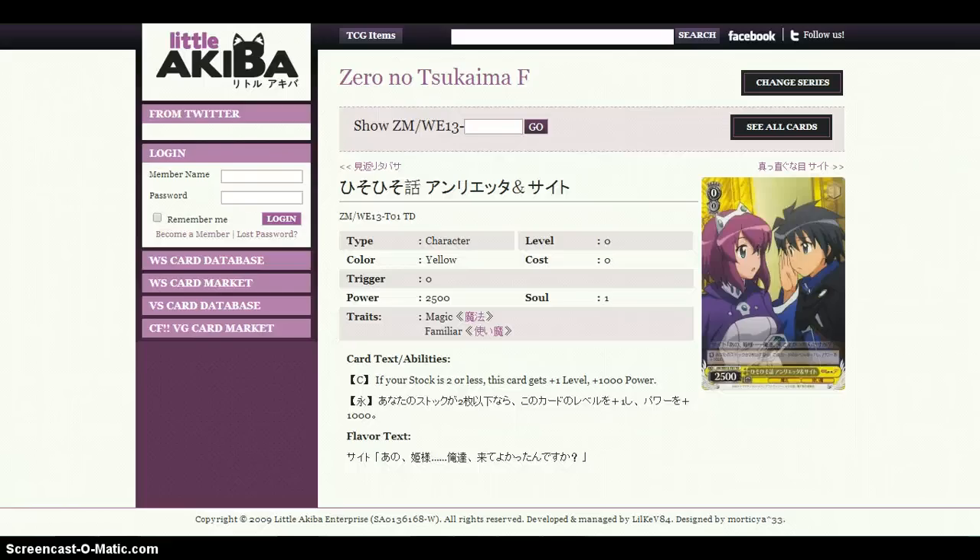For level 0s, we run 16 total. This is the only trial deck card you'd really need to get from the W13 trial deck. Its ability: if your stock is 2 or less, this card gains plus 1 level and plus 1,000 power. It's kind of like the Kirito solo player card but better — you can have as many characters as you want and it still hits that power level as long as your stock is 2 or less. Even late game this card can still be very useful. Run 4 of those.